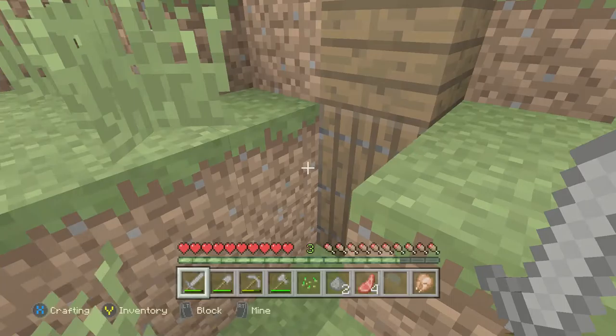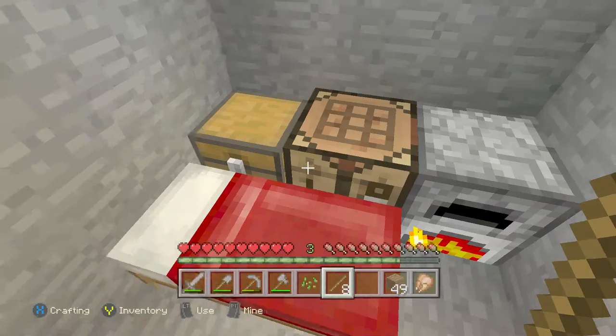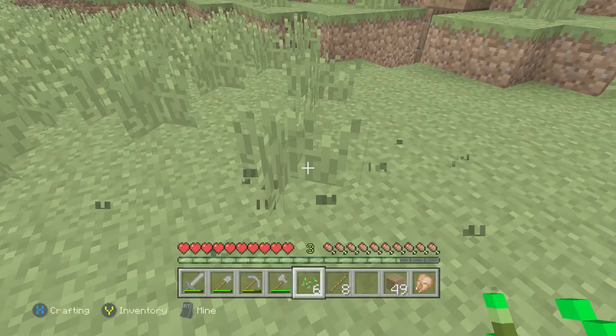I'm going to get a load of sticks. With the new update you now have to use planks for sticks. I've got spruce wood so I might as well use that. Basically I'm going to make a wheat farm — the first thing I'm going to do is punch the tall grass, because if you break enough tall grass you're bound to get some wheat seeds.